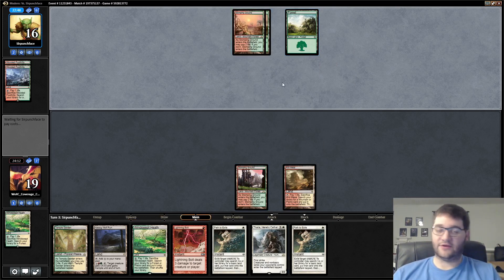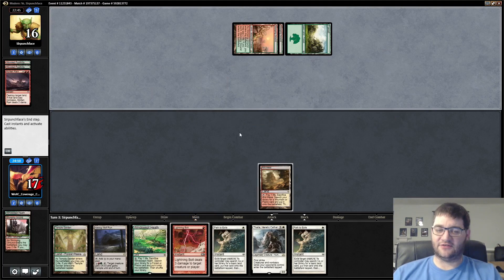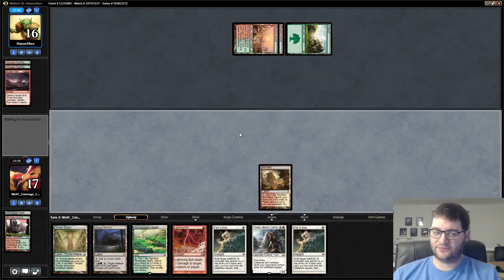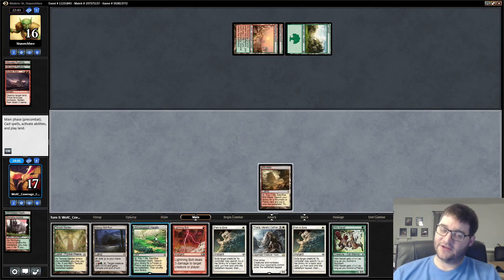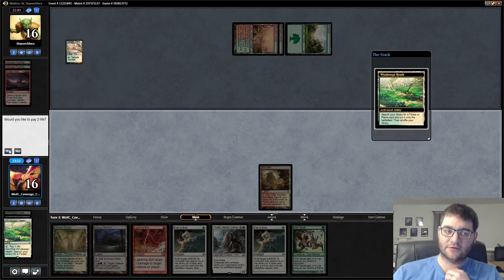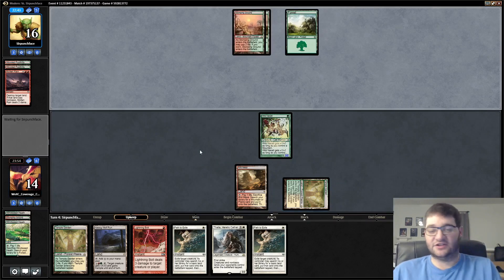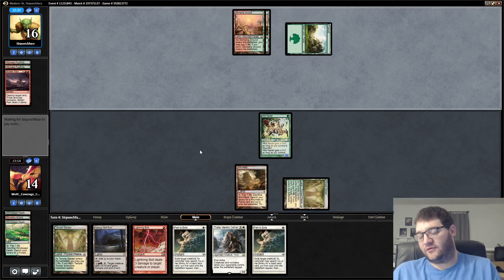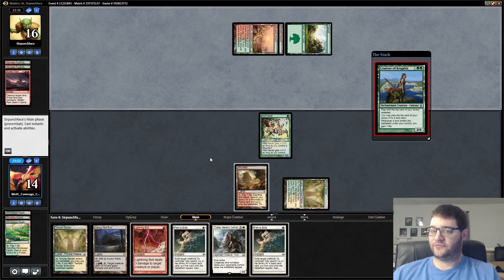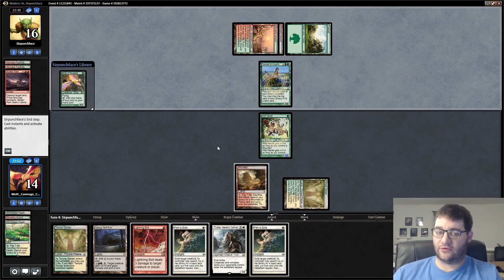Let's see if we're getting Stone Rained. Yeah, we are. I actually messed up — I should have not done anything on that turn. Now we have the choice of playing the Cattle out. I think I could have hedged since we weren't playing anything; I didn't need to fetch. Usually you want to, because you don't want to worry about paying life later. But our opponent does not have a fourth land, which is pretty good for us.